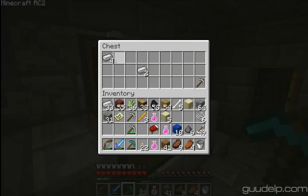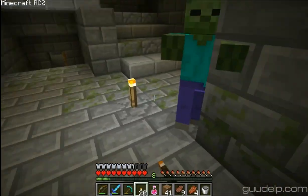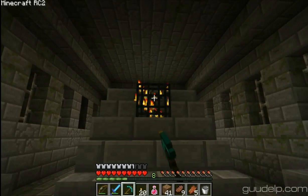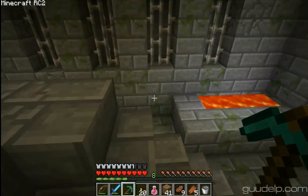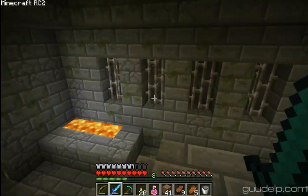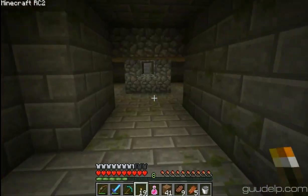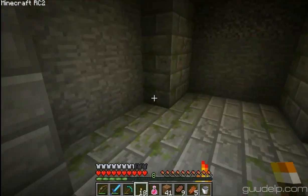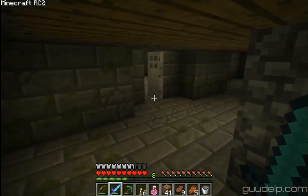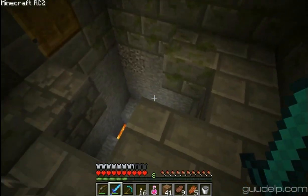Oh, got a chest - come on, ender eyes! Damn it. Do all the ender eyes break like that now, or just those ones? This portal doesn't have any ender eyes in it, so I definitely don't want to go to The End this direction. Both the other ones I've found had a mob spawner in them, so I don't know if that's standard or if I just got lucky.